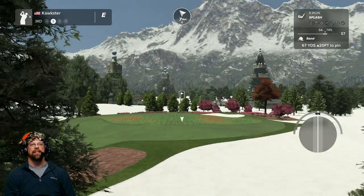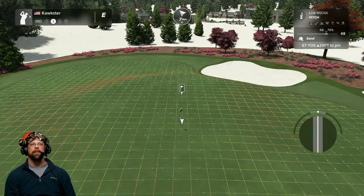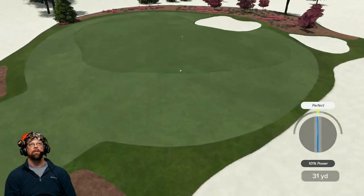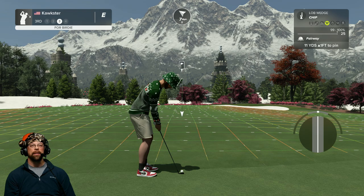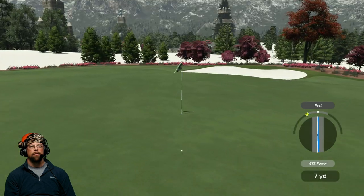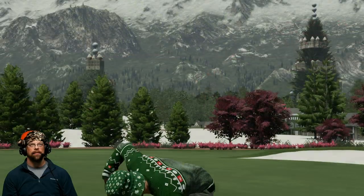This is all sand out here — I thought it was rough, maybe a bunker hidden under there. It gave me a splash shot, but I'll hit a pitch shot instead. That's short — it was uphill, if it was flat it probably would have worked. Close though. Sneaked a little left on me with a little bounce. Let's tap this one in and move on. I love this atmosphere!